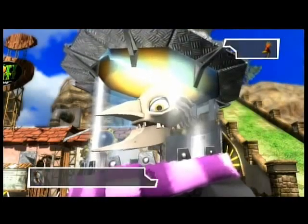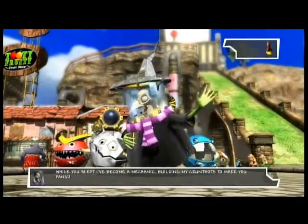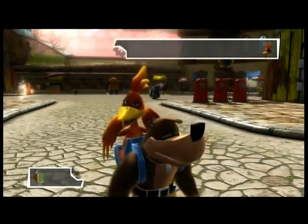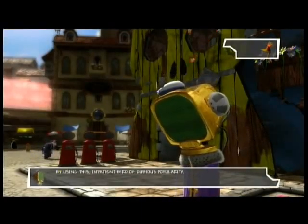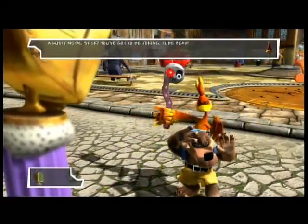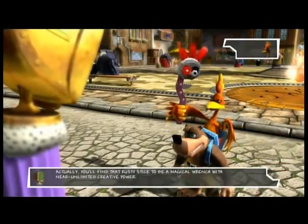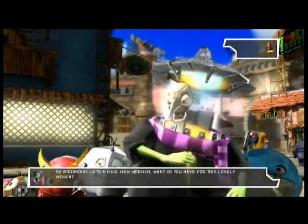What happened to Grunty? Holy crap! She has a new body, and those are her goons — the bad guys. She has to prevent us from getting back to Spiral Mountain. How do we play when we don't have our abilities? And a wrench. Kazooie doesn't seem to like the wrench as much as her old moves. It's a magic wrench. So Birdwin gets a brand new wrench.